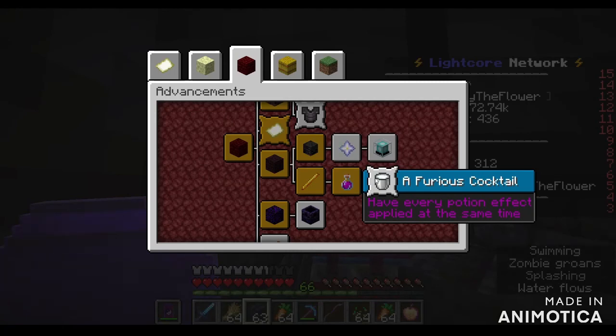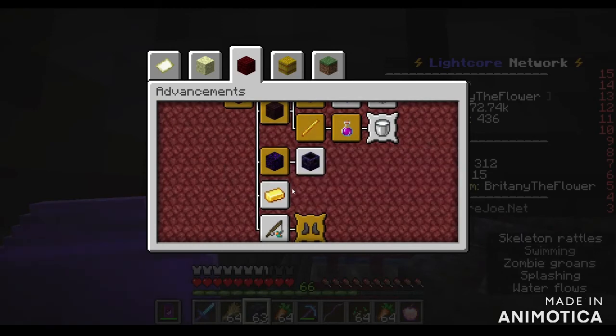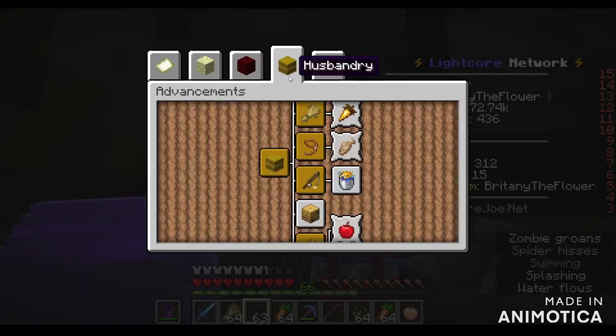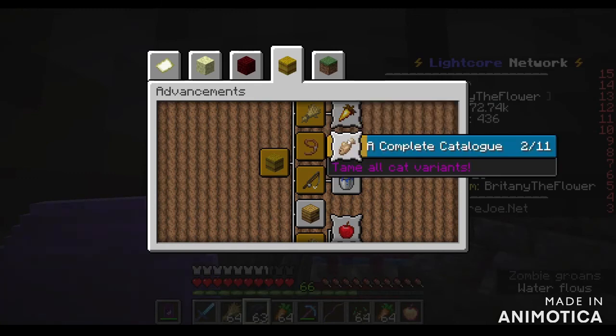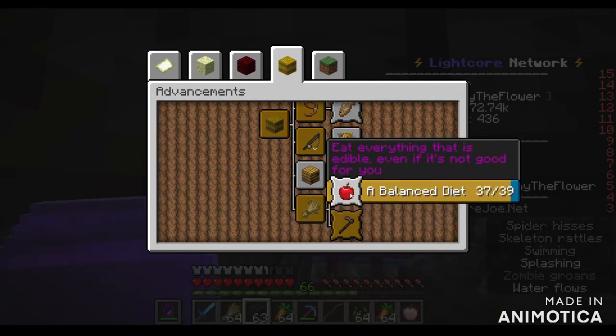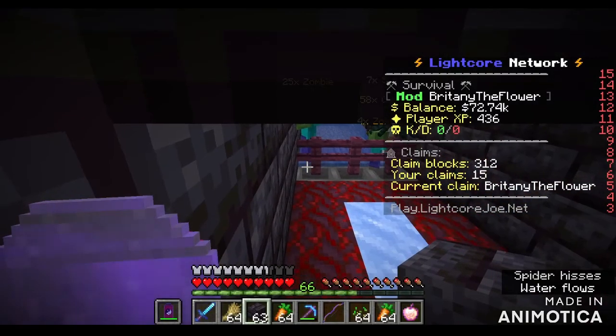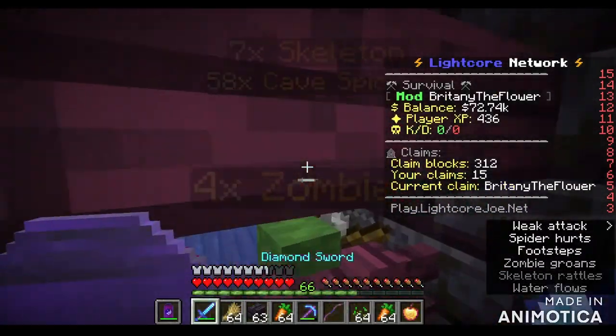Other achievements include: furious cocktail, charge and release a crossbow, anchor to maximum, distract piglins with gold, ride a strider, breed all animals, tame all cat variants, catch a fish without a rod, move a bee nest with silk touch, eat every food. Two more foods to go - one is a tropical fish and the other I'm not sure of, which is so annoying. We also need to cure a zombie villager.